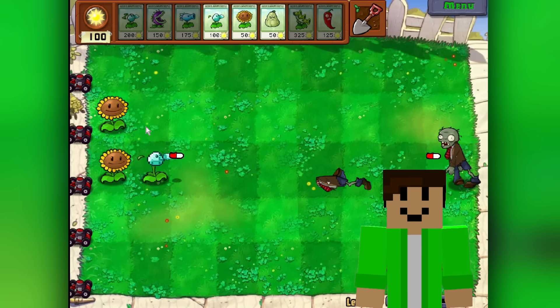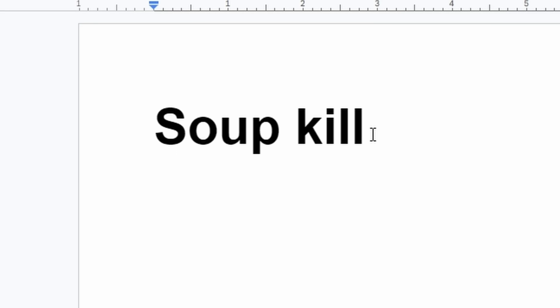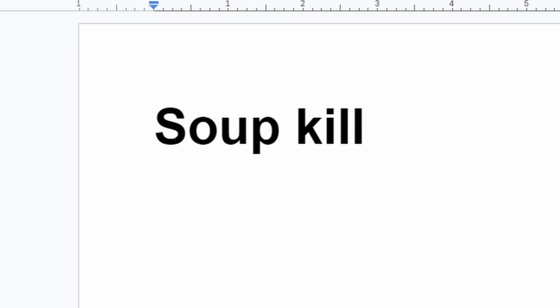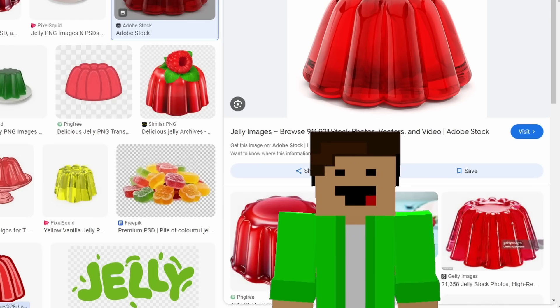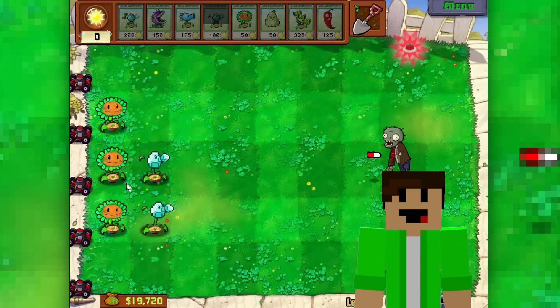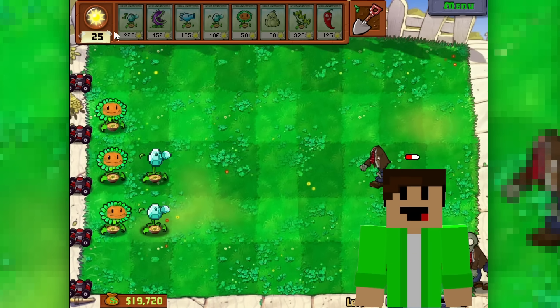Let's Google Translate the sunflower next — Soup kill. How do we turn the sunflower into a bowl of soup? I'm just going to put a bowl of soup over the sunflower's head like this. Then let's Google Translate the sun that we collect to win the game — Jelly. It's the jelly sun! Look at the little soup flowers. There's jelly now — give me that jelly.